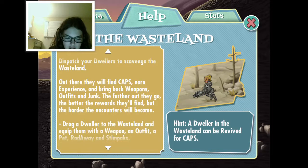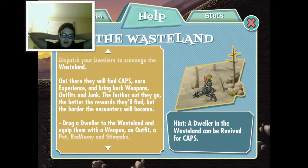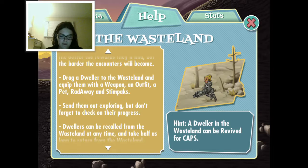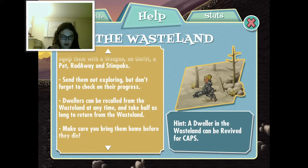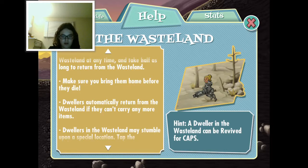The wasteland dispatcher - dwellers can scavenge the wasteland. Out there they'll find campsites, experience, weapons, outfits, and junk. The further out they go the better the rewards, but the harder the encounters become. Drag them over to the wasteland and equip them with a weapon, an outfit, a pet, RadAway, and Stimpacks - I'm guessing those are my health items. Dwellers can be recalled from the wasteland at any time and take half as long to return.